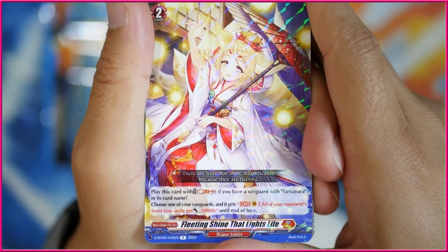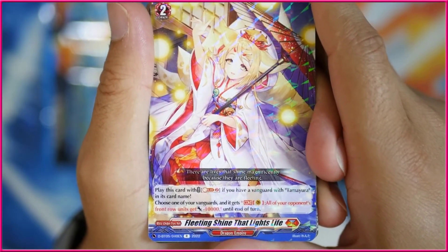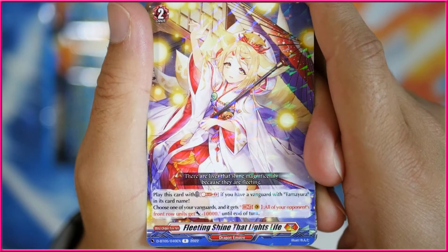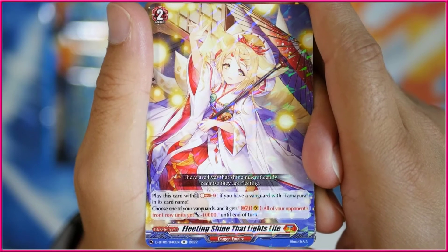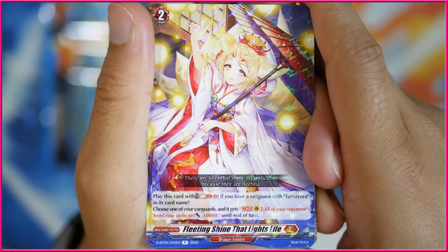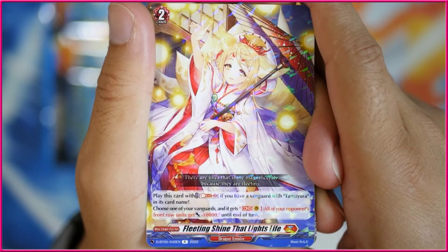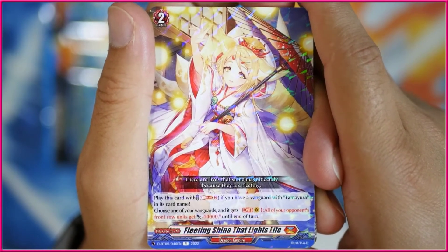Got ourselves the first actual good Blitz Order in Overdress, I think — there are a couple, but this one's actually pretty solid. This is Fleeting Shine that Lights Life. Play this with Soul Blast 2. If you have a vanguard with Tamayura in its card name, use it on your opponent's turn when they declare an attack. Choose one of your vanguards and it gets the ability: continuous — all of your opponent's front row units get minus 10k until the end of that turn. That includes your opponent's vanguard as well. Very, very strong order.